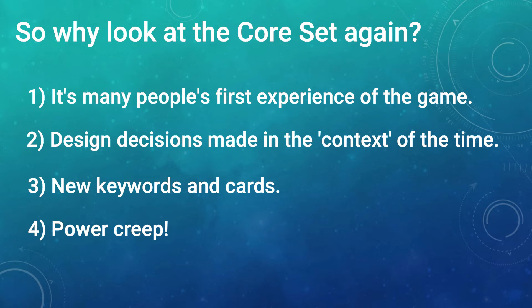Finally, we have power creep. I did mention that I think the game has been very well balanced, all things considered. However, it is inevitable with more than 70 factions over seven years that there will be a general upward curve in the power level of the game. This is done in a competitive trading card game to drive sales, basically, but once you start a power creep it's very difficult to stop. In Smash Up there are certainly cards that are so far below or above the average power level that they really need to be addressed.